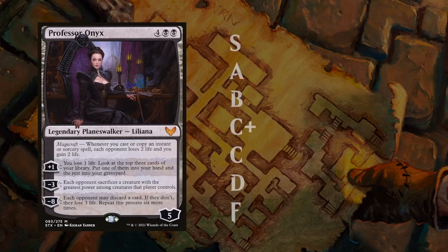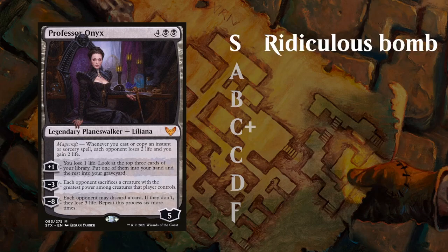Starting out at the top, we've got the S tier. This is a rating that doesn't come up very often, usually reserved for ridiculous bombs that are very difficult to answer and that can take over a game by themselves. Professor Onyx is a perfect example.